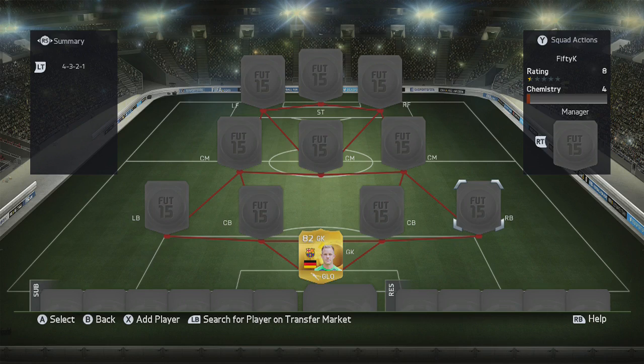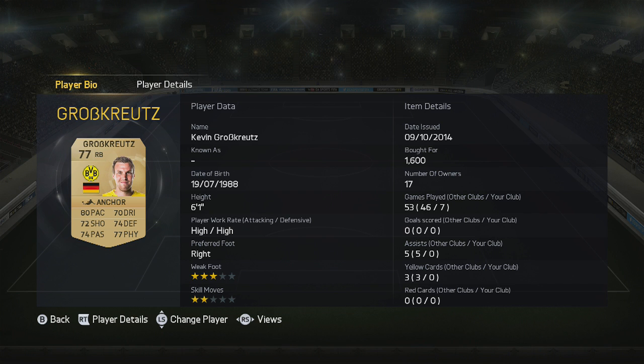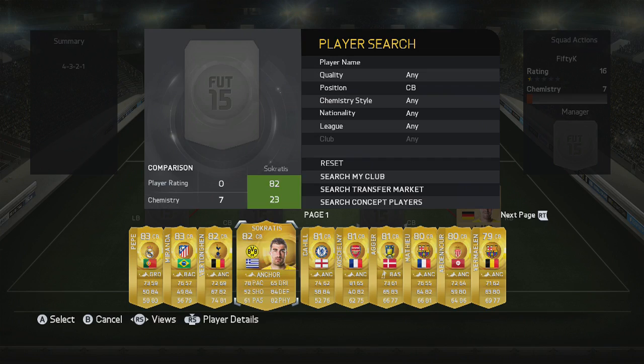For the right back, we've gone for Grosskreutz. If you want a cheap Bundesliga right back, he's pretty solid all round. The lowest card stat is 70, so you can't go wrong with that guy. He's not spectacular but he's solid, and that's all you can ask for at that price.